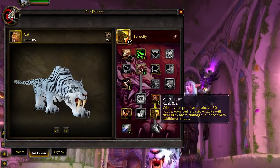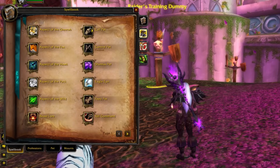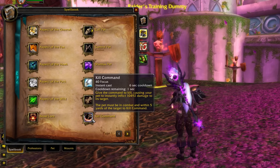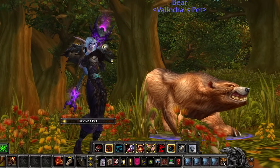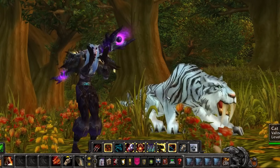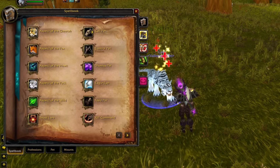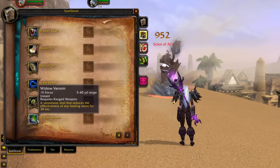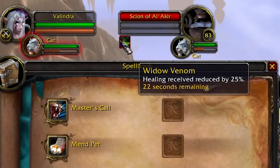Your pet talent trees are still in the game and are relatively unchanged from Wrath. In the Beast Mastery tree, Kill Command has been reworked — now it's similar to how it was in TBC, where it's an instant attack with a short cooldown, and it's going to be the most important focus dump for BM Hunters. Call Stabled Pet has been changed up too — now you can call a variety of 5 different pets instead of having to wait 5 minutes between each swap. Mend Pet now restores 25% of your pet's max health instead of a flat amount, and Feed Pet restores 50% health and is only usable out of combat. A new ability in the BM tree is called Widow Venom, which is a 25% healing debuff — your standard Mortal Strike effect in Cataclysm.